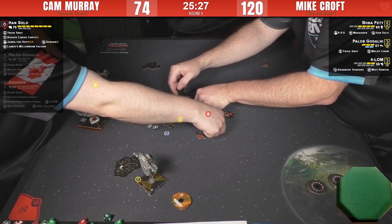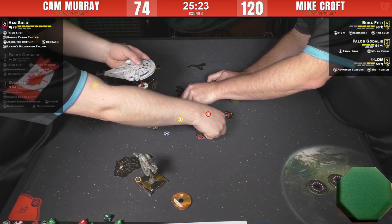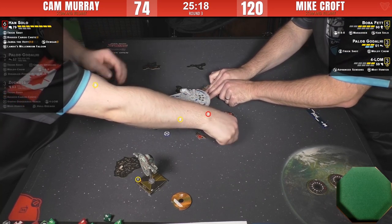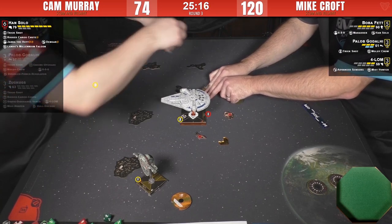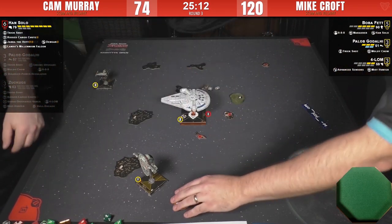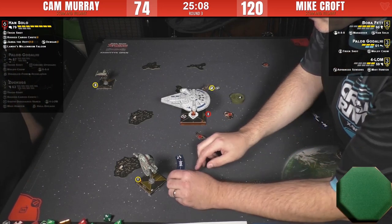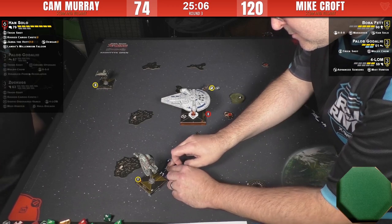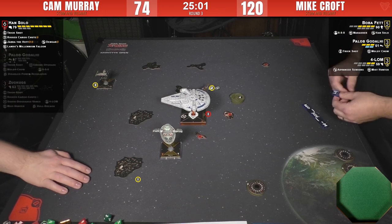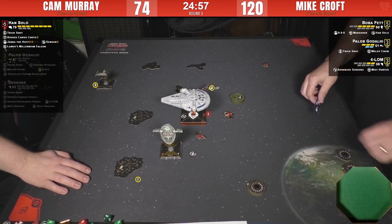A three-straight will clear, so he's going to rotate arc probably — he's already got focus and target lock. He definitely rotates the arc. Han's probably going to do a hard one left and drop a debris, or a three bank right and finish off 4-LOM. I could see that — either way he's got too many threats on all sides.